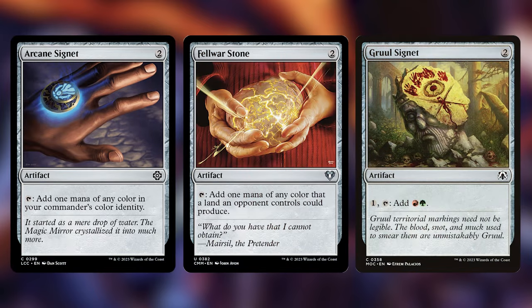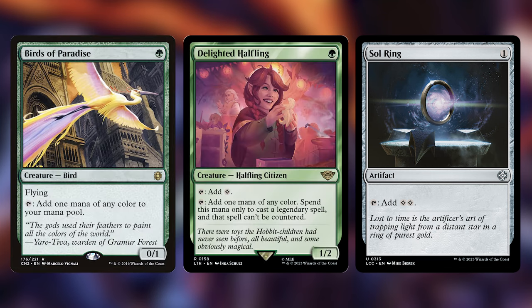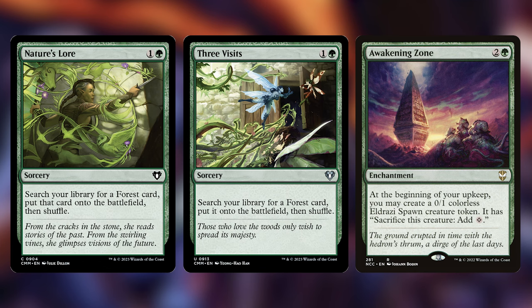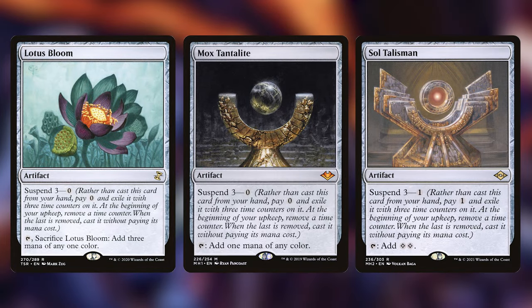Let's talk about the ramp. We've got a wide selection of standard mana rocks with Arcane Signet, Fellwar Stone, Gruul Signet, Izzet Signet, Simic Signet, and Sol Ring. We've also got a couple of great mana dorks with Birds of Paradise and Delighted Halfling, as well as Sakura-Tribe Elder that gives us the land fixing we need. In addition, we've included Nature's Lore and Three Visits that help with consistency in getting extra forests. We also have a few pieces that care specifically about the upkeep: Awakening Zone is going to give us multiple tokens we can sacrifice for mana, and Lotus Bloom, Mox Tantalite, and Soul Talisman will all enter the battlefield after only one turn cycle rather than three if we have our commanders out. These cards are often overlooked as a great early game piece for medium power decks, and I think they do really add some consistency if you draw into them.